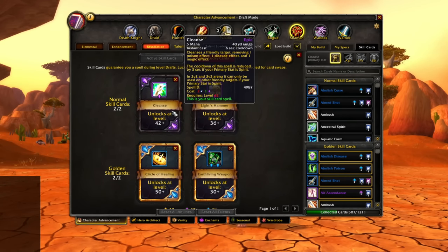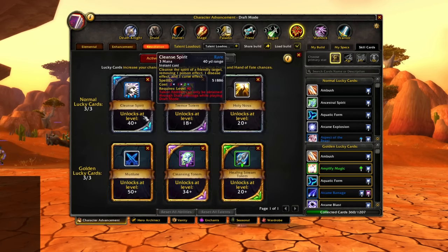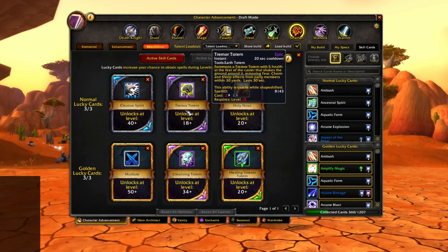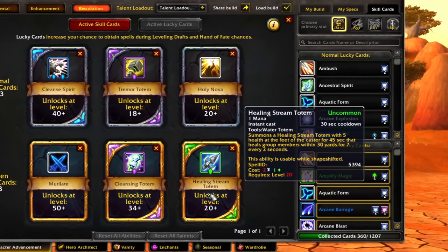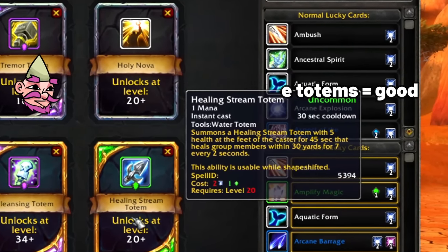For skill cards, we went for Light's Hammer, Cleanse, Earth Living Weapon — which is badass because we're melee, so we actually get to apply a healing effect to the weapon we're attacking with. Circle of Healing is definitely required. We also got Cleanse Spirit — which can remove curses, unlike regular Cleanse — Tremor Totem for vanilla fear situations, Holy Nova, Mutilate, Cleansing Totem to remove Disease and Poison effects from everybody, and Healing Stream Totem for passive healing.